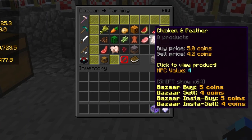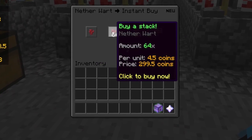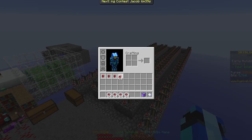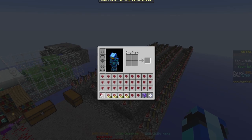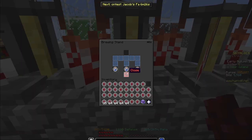Next, go to your bazaar and buy some nether wart. Make sure you spread the nether wart out in your inventory just like this to make it a lot faster as you go along. Go ahead and fill up all the brewing stands to make awkward potions.